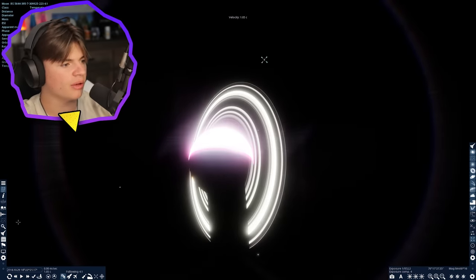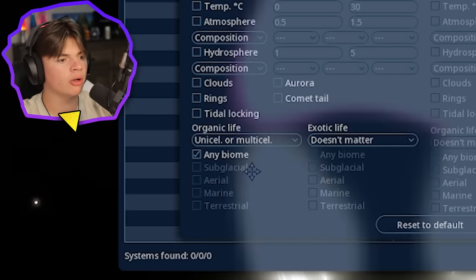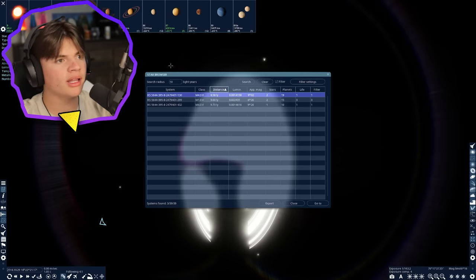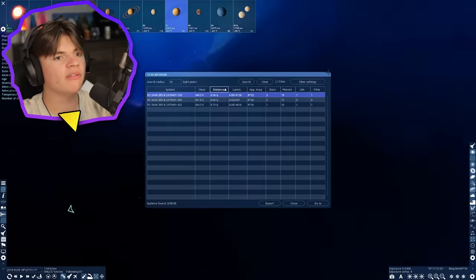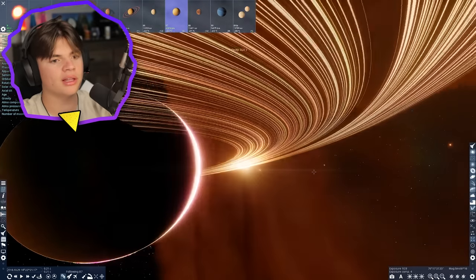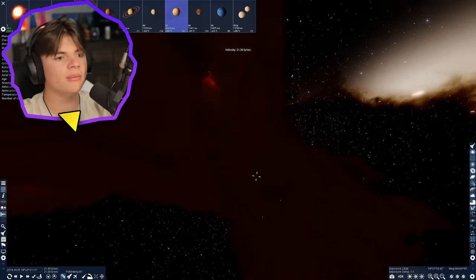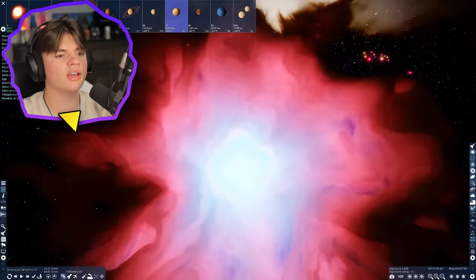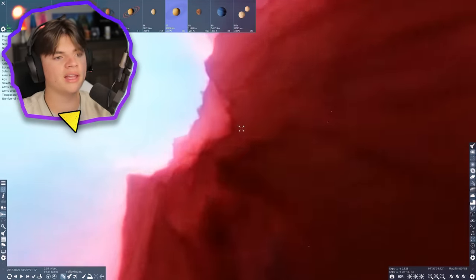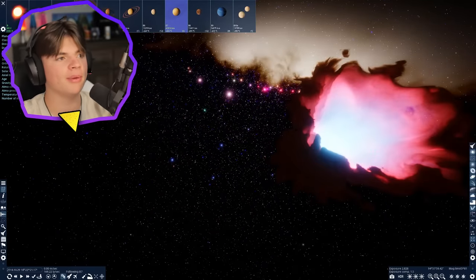Let's see if there are any planets with life in this nebula using the star browser - unicellular or multicellular life. This looks like the closest one. There aren't actually any in the nebula because this one is a little further out. Wait - is this a different nebula? No, this is the same nebula, just the other side of it. There are two sides and this planet is on the ugly side, so that's no help.